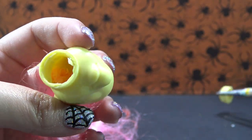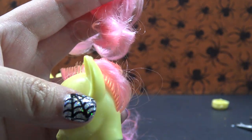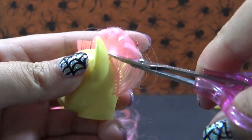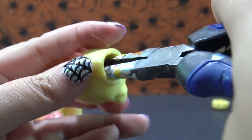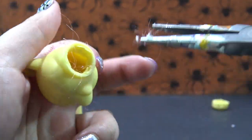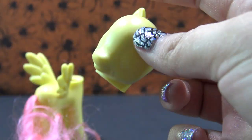I'll grab my X-Acto knife and very carefully make a series of little teeny tiny cuts all around the neck plug until I can just pull it right out. You can peek inside the head and see all of the glue and hair roots inside. The easiest way to remove the hair is to cut it off first. I use some big scissors to cut off as much of the hair as I possibly could, then teeny tiny scissors to cut it all the way down to the root. Now I'm grabbing my pliers, reaching inside the head, and pulling out all of that glue and all of those hair roots until she's completely bald and ready to be customized.